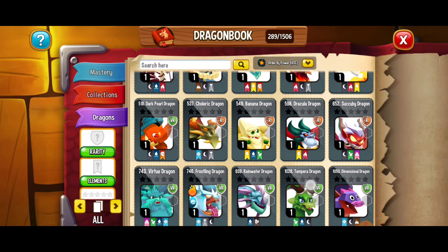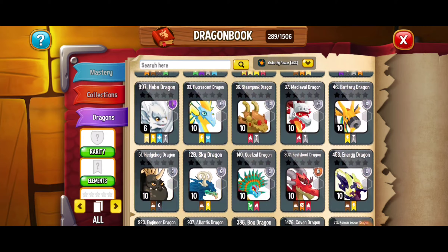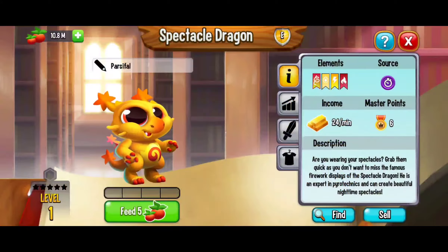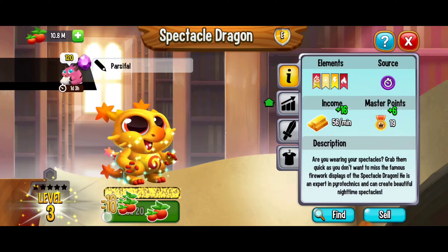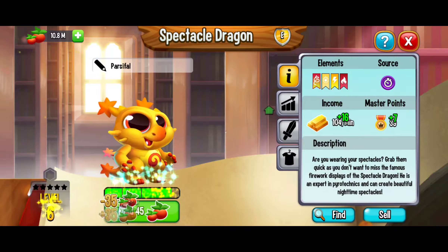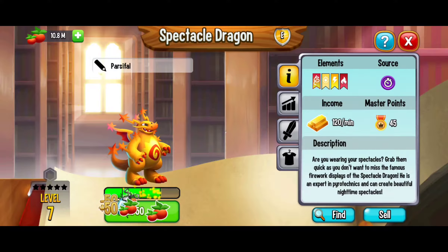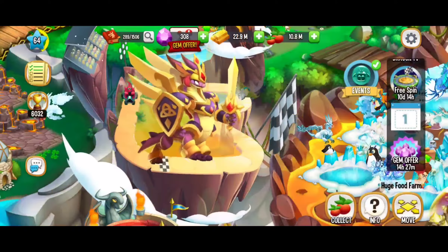So now we can go back over here and keep feeding those dragons. Here we're going to go for the Spectacle Dragon. There are those beetles — we've got 2. That should be 5, 6, 7 in total. 8, 9, 10, 11, 12. We've got 11 out of 14, so we want to see 3 more beetles.